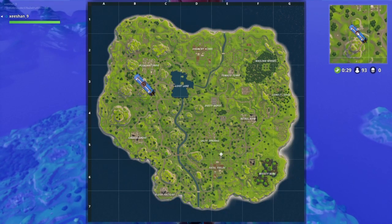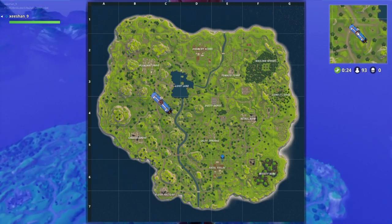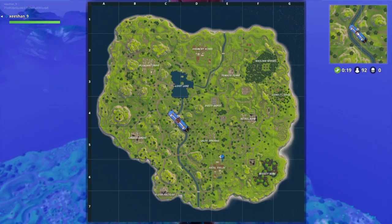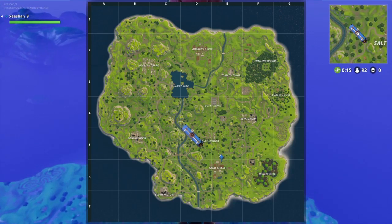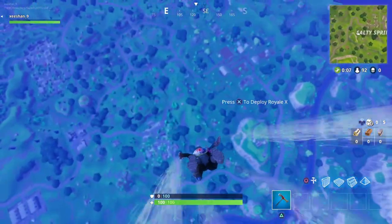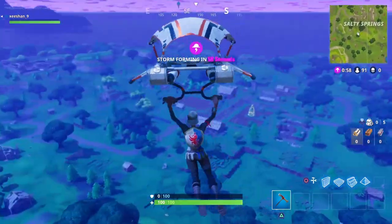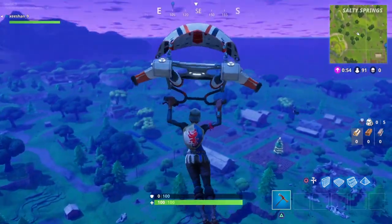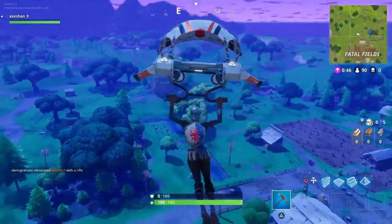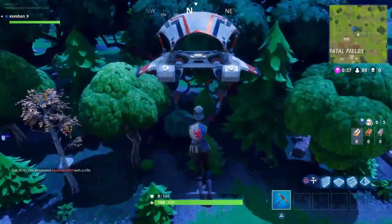All you need to do is go to this location right here. There's a river near Fatal Falls — just go to that location and collect some wood. I'm gonna show you right now. It's really easy and you don't have to do anything complicated; you just need some wood and that's it. Once you get to this location near the river in Fatal Falls, you need some wood — you cannot do this without wood.